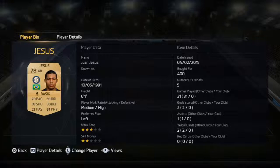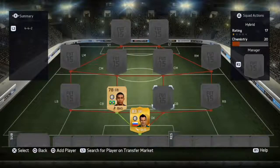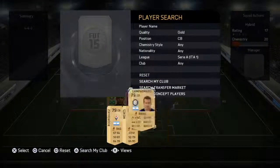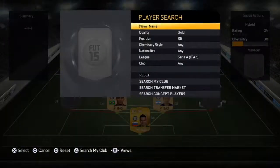Then we have Juan Jesus in the centre back position. He's a very solid player — he's got the pace, the physical and the defence, which is always good. And he's non-rare so he's extra cheap. Then we've got his teammate Hugo Campagnaro, completing that contingent of the centre backs and the goalkeeper from Inter Milan.